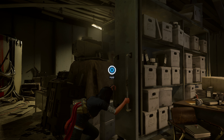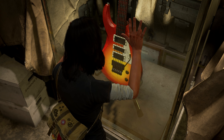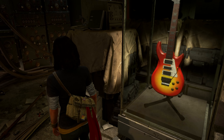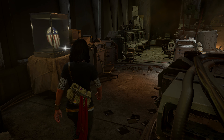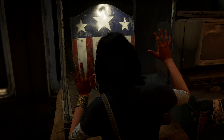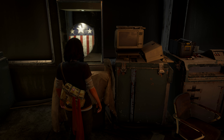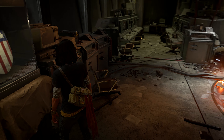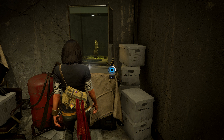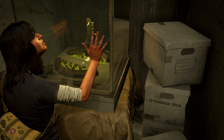You can also find Iron Man's first gauntlet prototype, a guitar that Pepper Potts gave to Tony Stark, Captain America's first shield — which was on display at A-Day — and a model of the iconic Avengers West Coast building. Kamala's in-game dialogue reacts to each item with excitement, even trying to open a secret passageway behind Cap's shield.